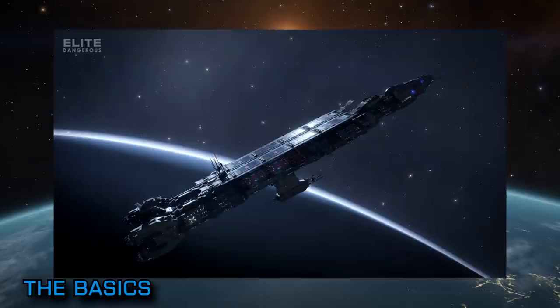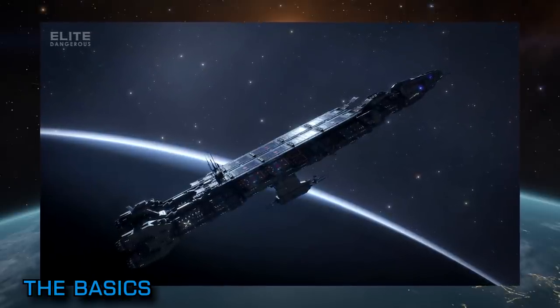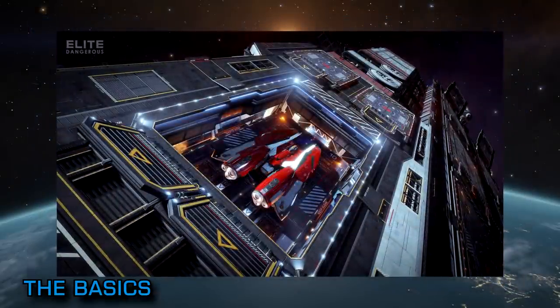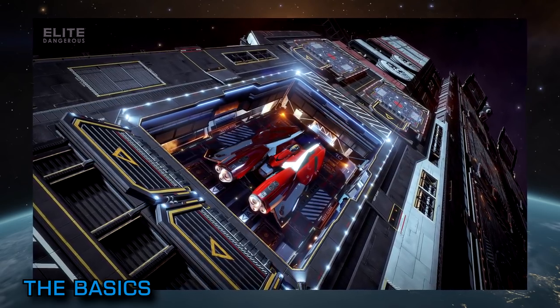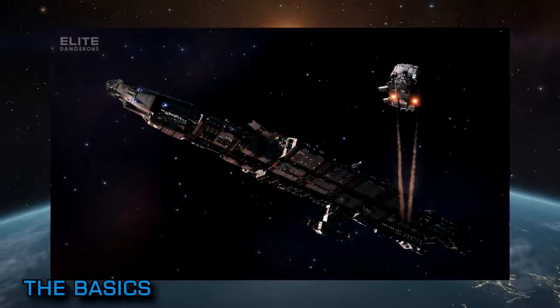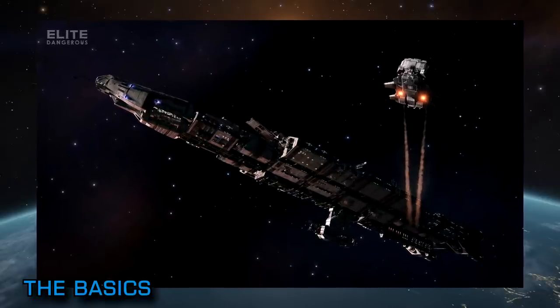You'll be able to customise your fleet carrier's loadout in a similar fashion to other Elite Dangerous ships, there having been a rethink at Frontier since the initial cookie-cutter themed carrier design was discussed last year. Fleet carrier owners can also set tariffs on goods traded on their carrier's services to support the weekly upkeep costs such as wear and tear maintenance, crew wages and fuel.